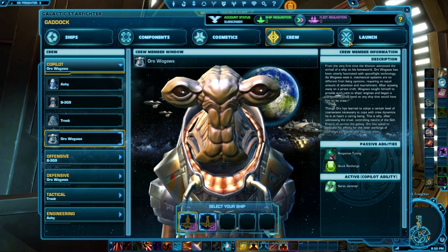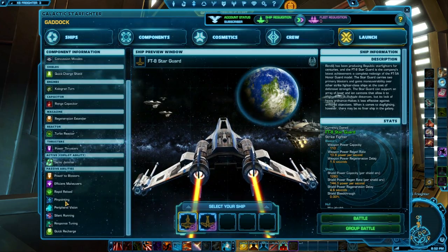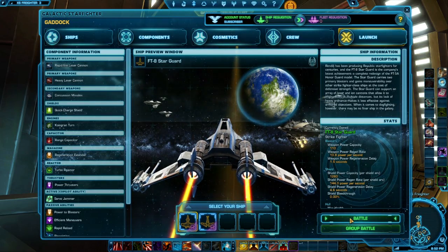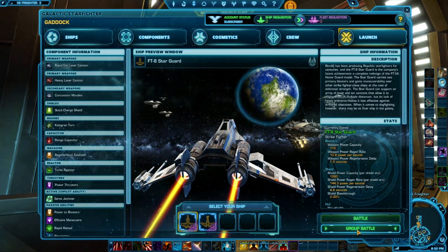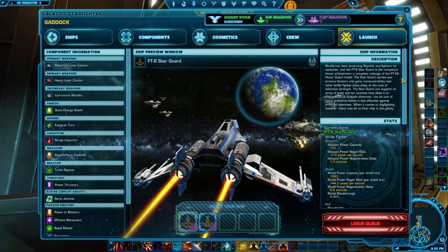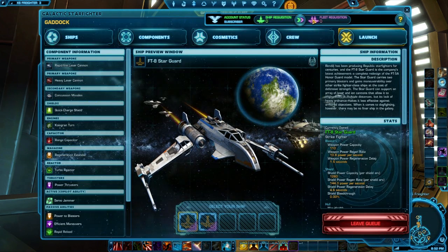Finally, you have the launch tab. On the left side it lists all the different options you have. You can enter battle to solo queue, or hit group battle to queue with a group of up to four. If you hit that, you'll see the big red queue thing come up. You'll also see down here the new hangar button, kind of like the Warzone Flashpoint button.